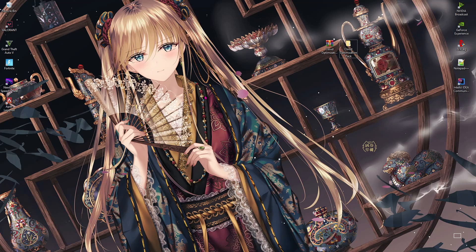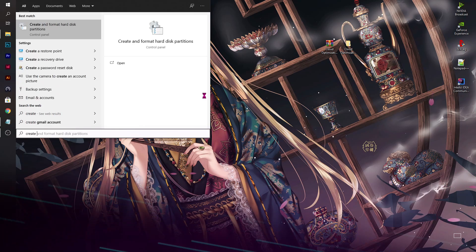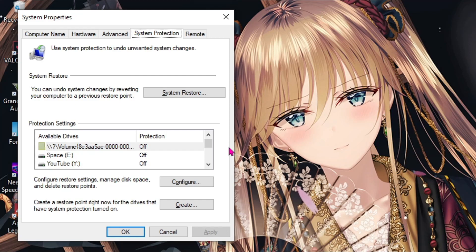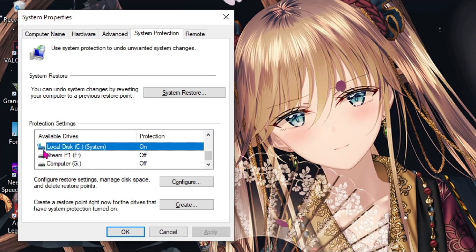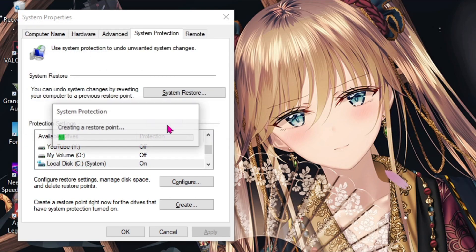Once you are done with that, let's proceed with further steps. Step number one is creating a restore point. To do that, simply type 'create a restore point' and a screen like this will pop up. Select your local disk C, or any local disk which has Windows on it. Hit create, name it 'backup', then hit the create button. Let your PC take its time — this will help you restore your PC back to before we made any changes. It's just a safe spot.